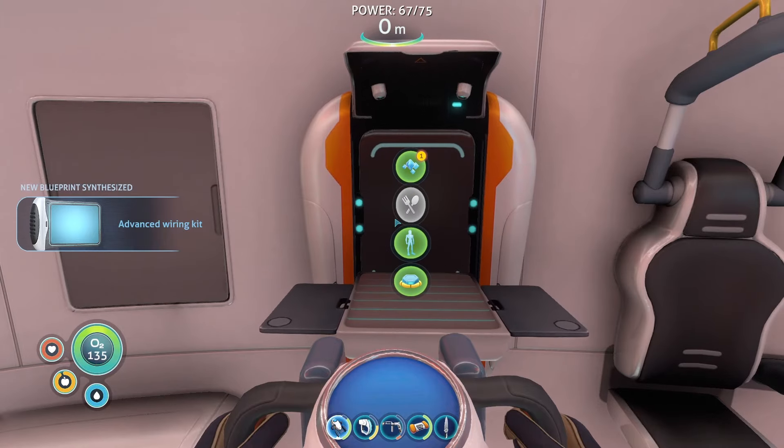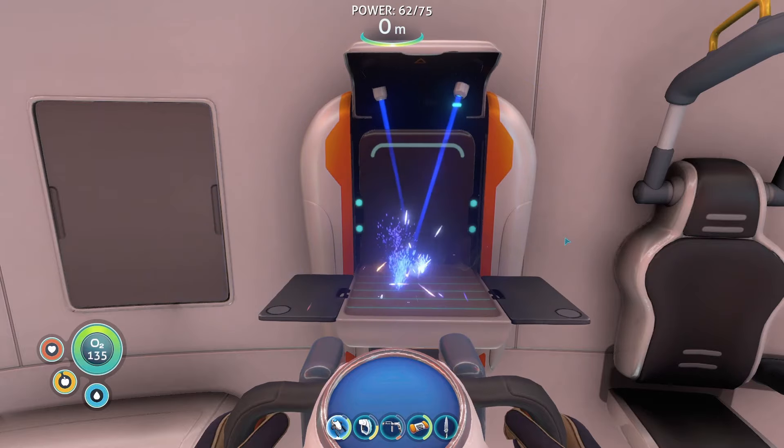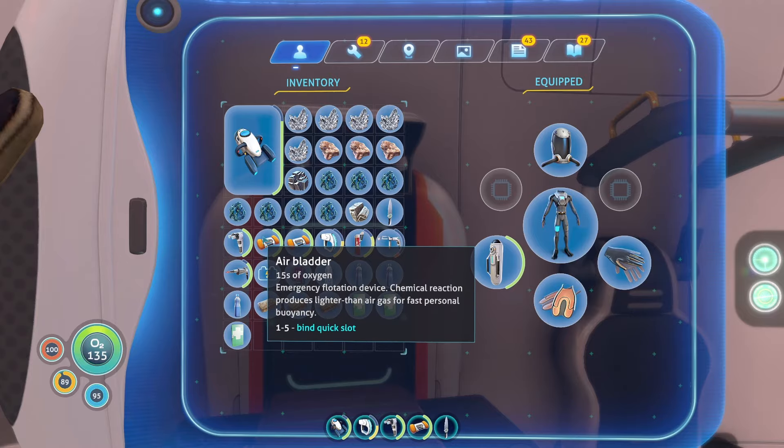There we go - that's the last thing we need for this little guy. The build tool is designed to construct habitats capable of withstanding extreme environmental conditions.